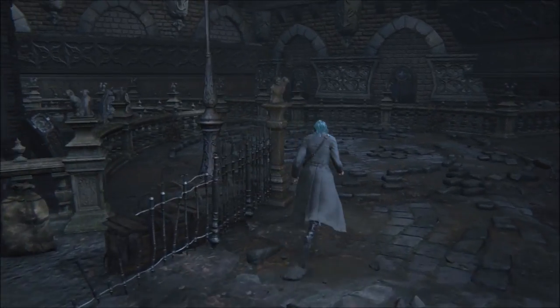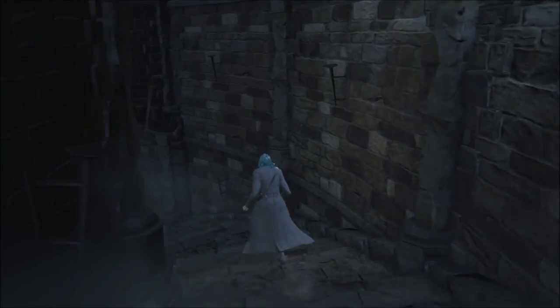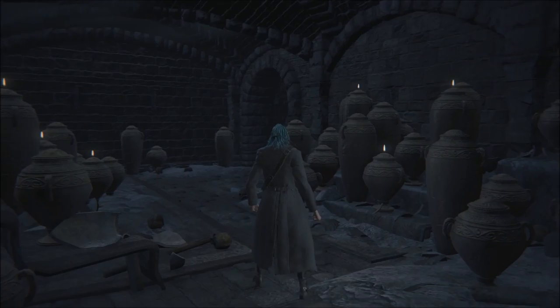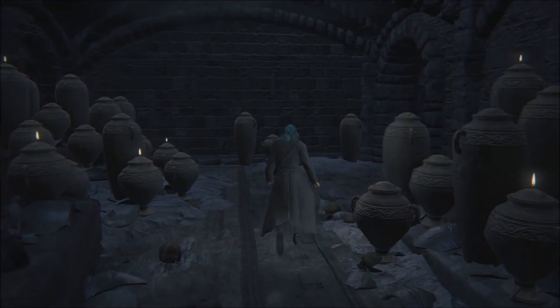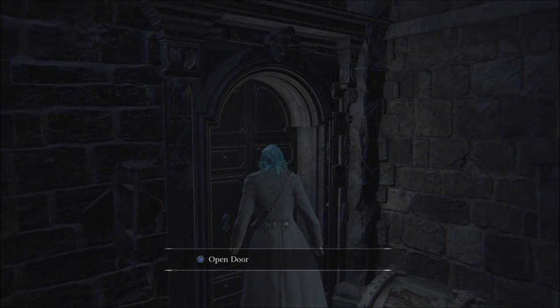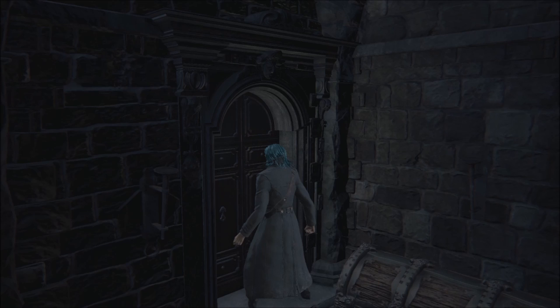Now many of you likely already know, but if we head into Cathedral Ward and down below the plaza, we come to a room full of incense burners. This room is literally called, internally, 'Former Shortcut Room.' This serves to confirm something many fans have already assumed — that this door, which cannot be opened, is actually the other side of the door on the Great Bridge.